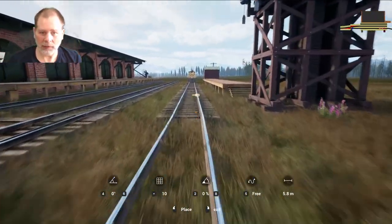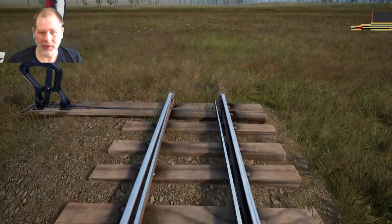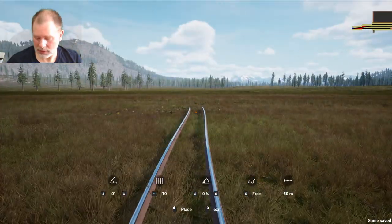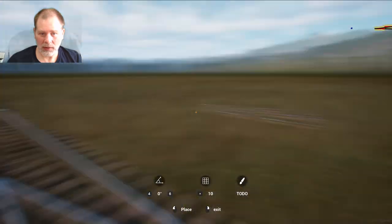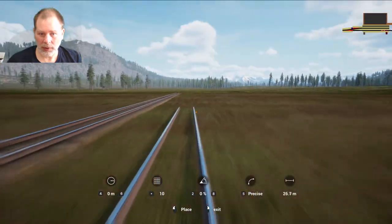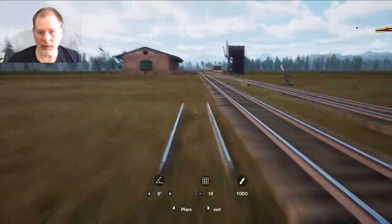We're just going to connect it like this instead of fighting with this thing for hours. We're going to turn off the 5, take off the 5. We still need to add some length on this. There we go — so we can bring our trains down here and switch them around. That should be plenty of length for now.